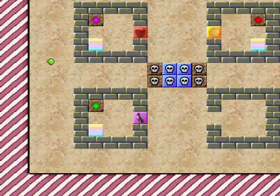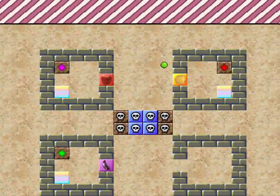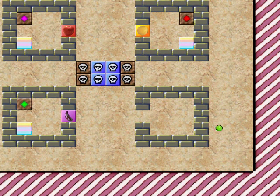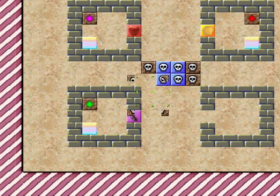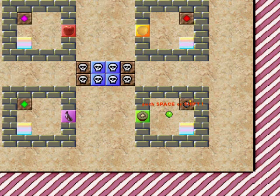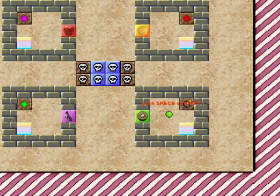Did I do something wrong? Hmm, maybe I did. Okay, let's kill ourselves — our first death of the game. We start the level again. Oh yeah, I'm an idiot — I'm green to begin with. That was dumb.